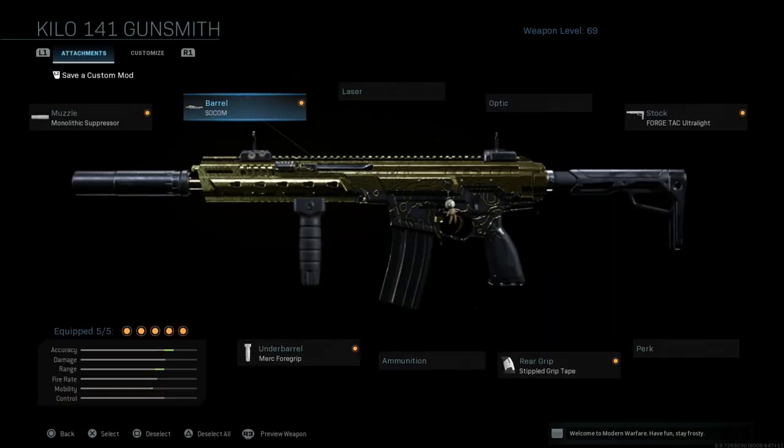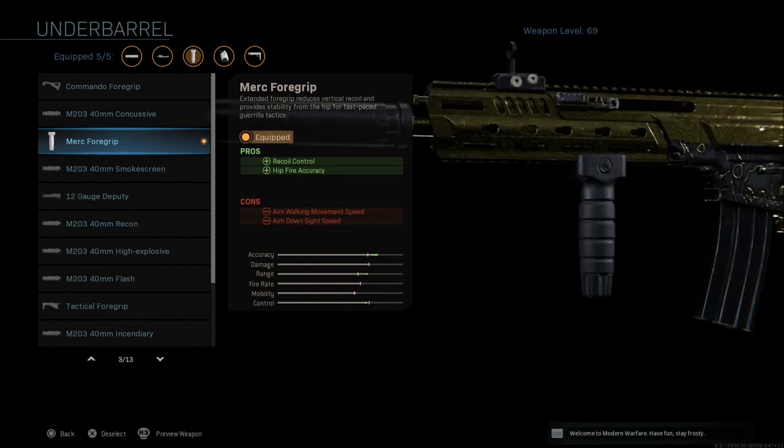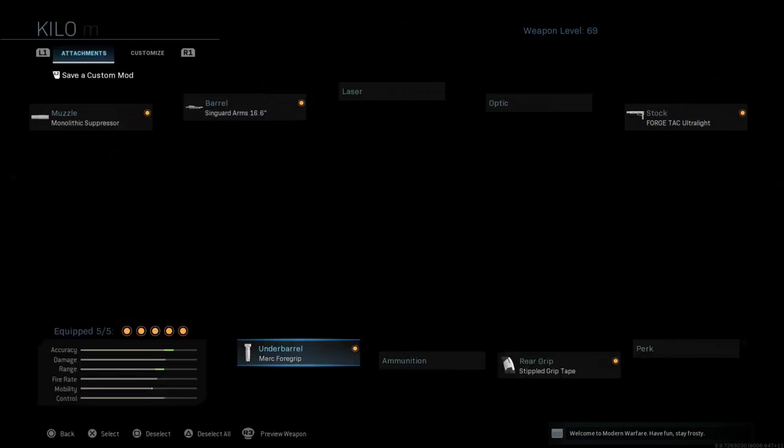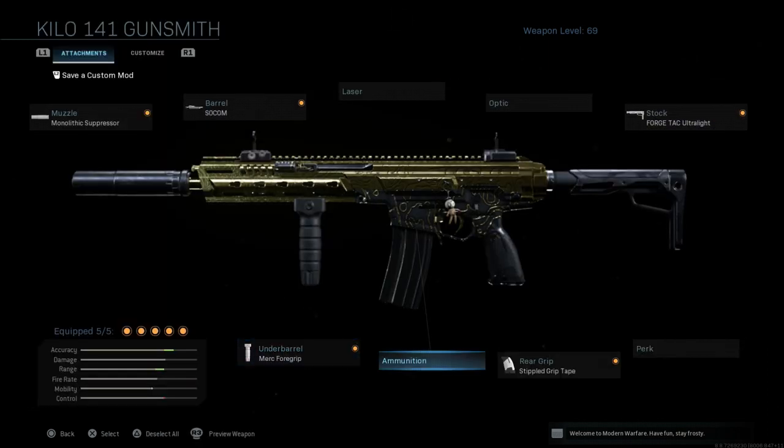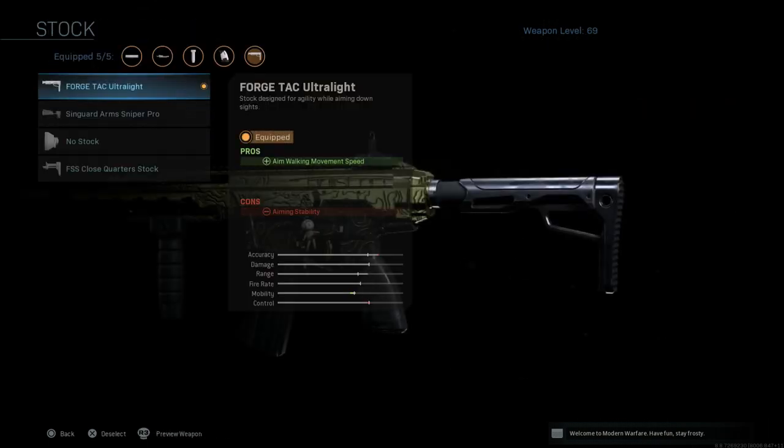I'm still trying to keep that mobility in the positive. We're going with the Merc foregrip — even though the gun doesn't have a lot of recoil, with this attachment the gun is an absolute laser at all ranges, and you still get hipfire accuracy if somebody gets up close. The aim walking movement speed and aim down sight speed negatives get fixed with the stippled grip tape and the Forge Tac Ultralight stock, which gives you that aim walking movement speed back. The con is aiming stability.